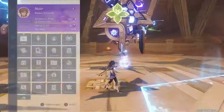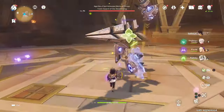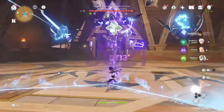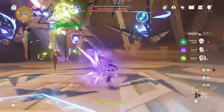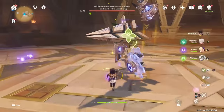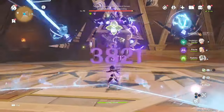A full Sethos combo with a C6 Sethos should look like: CA, E, Q, 7x N2W, E. If he is not C6, you won't do the CA at the start, but you may be able to fit one in even without C6 if you are using double Electro with Fischl — so there'll be two aimed shots at C6, and one before C6.